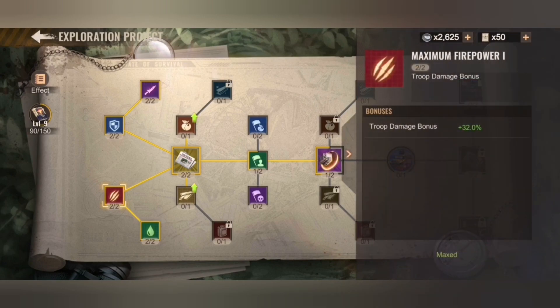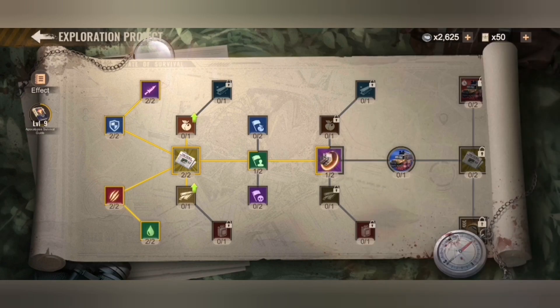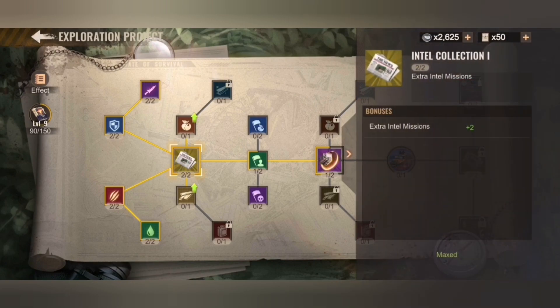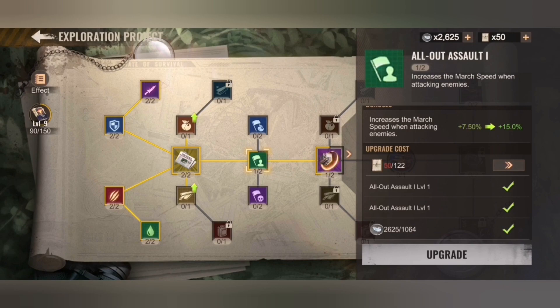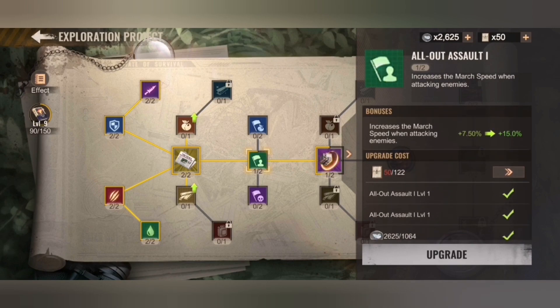What you see here is a prerequisite: doing the troop damage bonuses and all the troop-related bonuses in the first part that are required and useful for all types of players to get to Intel Collection level one. You need to push it up to level two to get further to all-out assault, to increase the march speed when attacking enemies.